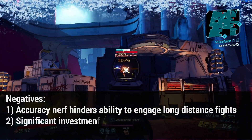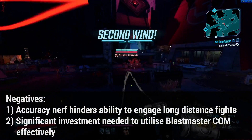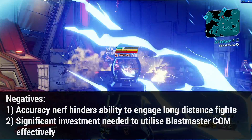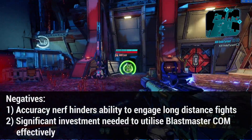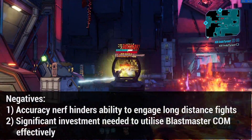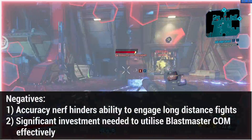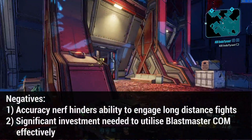As far as the negatives go, there are about two. The major one is its accuracy nerf, which is felt quite hard when you're trying to snipe targets. So maintain close to medium distances with this gun and you'll be fine. The next negative is that it requires some fairly significant investment in ammo regeneration if you choose to use it with the Blastmaster class mod. You have to strike a compromise between the green tree and red tree in order to use Blastmaster effectively, but if you manage that balance, the Blastmaster class mod is incredibly solid with the KSN as well.